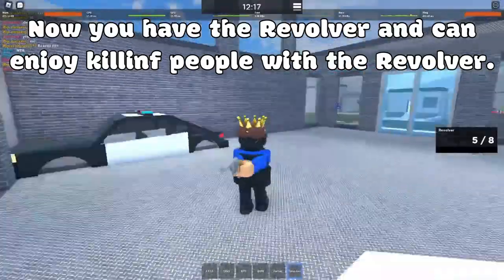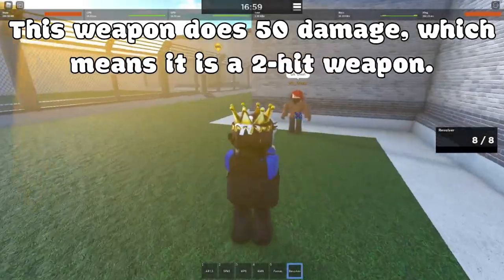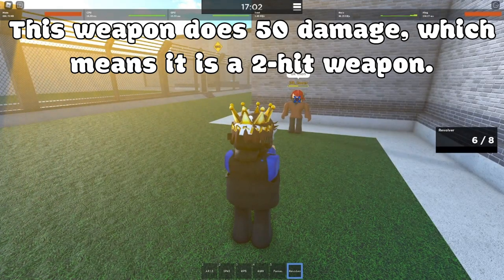Then jump out and there you go. Now you have the revolver and can enjoy killing people with it. I'm gonna showcase it real quick. This weapon does 50 damage, which means it is a 2-hit weapon.